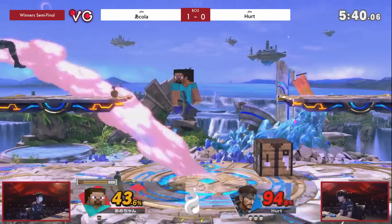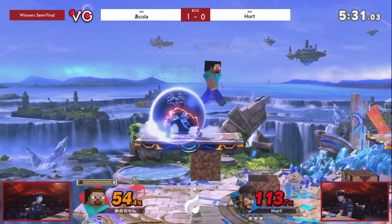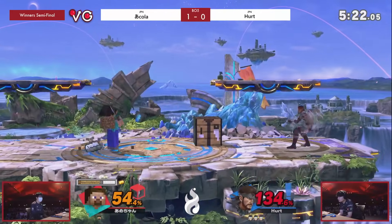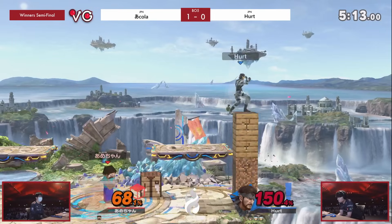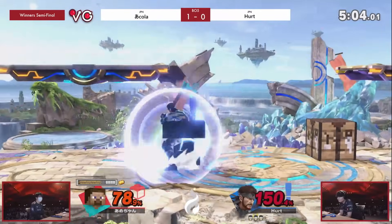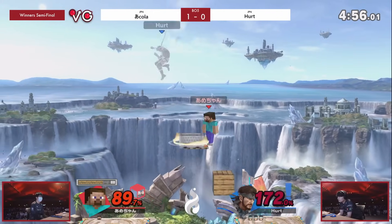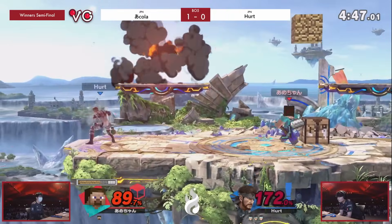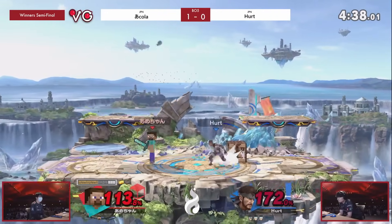Hurt two stocks ahead against the number one player in the world. This is absolutely crazy. Trying to find that anvil in neutral — the double anvil, sandwiching him in between them. Another anvil, but could be able to explode the grenade and get him out of that situation. Now Hurt playing center stage — he's got such a lead, he does not need to extend whatsoever right now. Trying to go for the minecart, forward air straight off of it. Ikola trying to find his way up with the blocks — he's got the diamond now. All these downers are not working for Ikola, he's got 127% on the last stock.